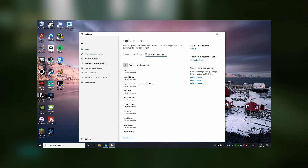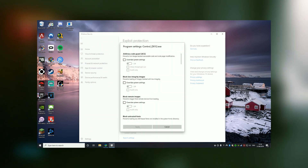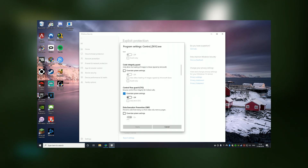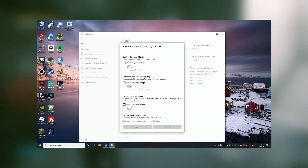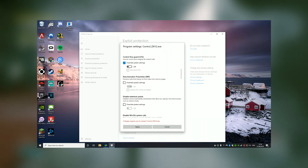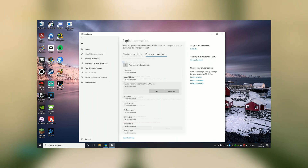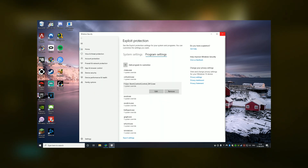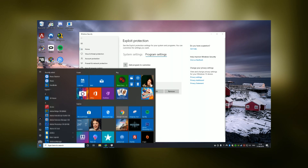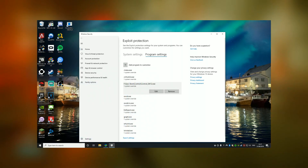Select Choose Exact File Path, which brings up a new dialog window. Click on the Control DirectX12.exe in your Control installation folder. You'll be presented with the Program Settings — scroll down and look for Control Flow Guard (CFG). Check the Override System Settings option and set it to Off. Click Apply, and you may need to restart your machine for this to kick in. If you still have problems after that, try restarting and you should have nice smooth combat framerates.